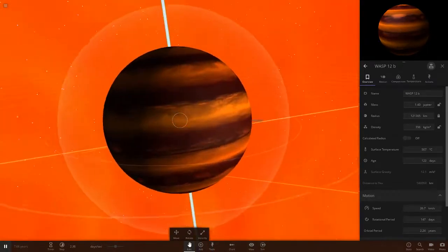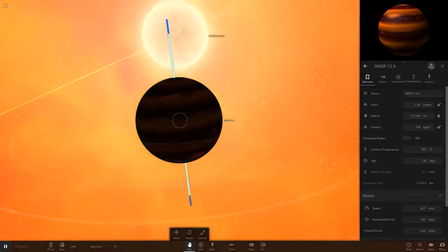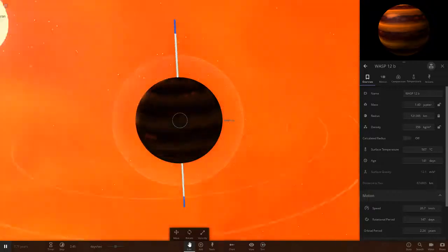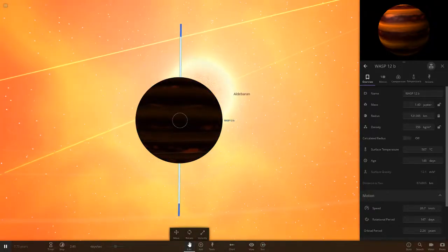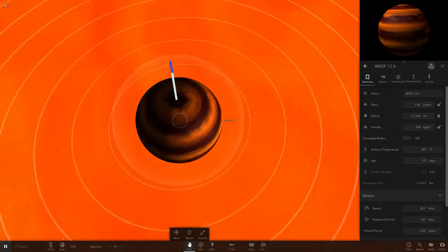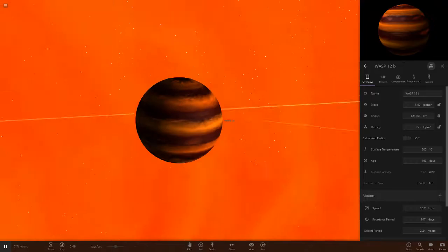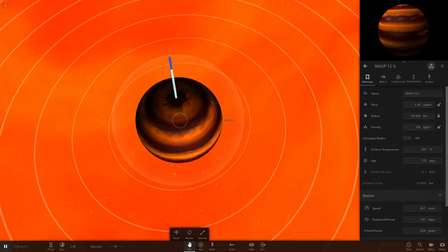We'll cool it down just so we can still see the color features on it. We'll give it a bit of albedo to cool the temperature down, and drag it a little further out — leave it around the 500 mark. You can see it is mainly orange. Really cool the way the clouds rotate on this one. It is quite a large object as well — could be one of the largest objects we actually put in here.